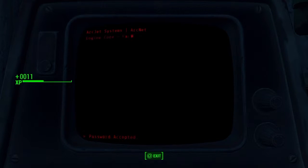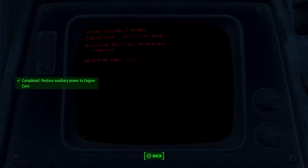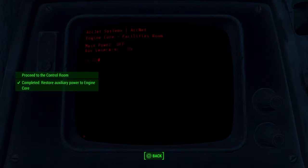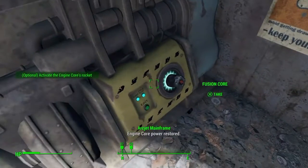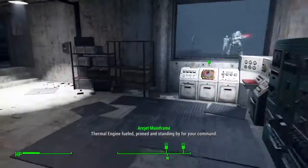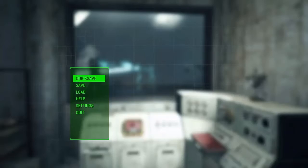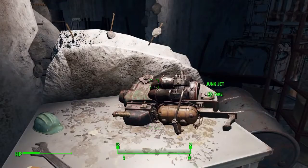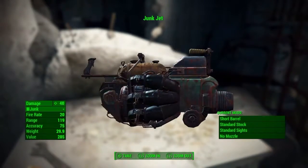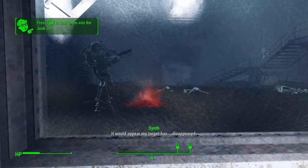Once you arrive in that room, you'll be able to get the Junk Jet as well. To turn on the power, you need to hack the terminal — I got lucky and got it on the second try. Once you've done that, go to Power Options and start auxiliary power. There is also a fusion cell to the left of you when you finish hacking — go ahead and grab that. The Junk Jet is a good weapon for solid damage and also useful for getting rid of junk.